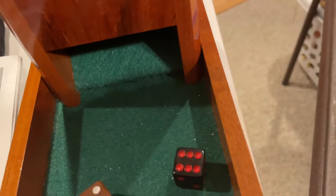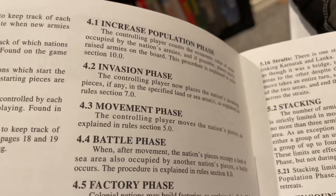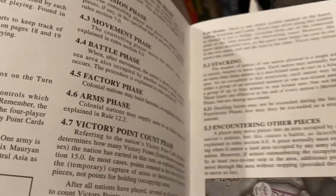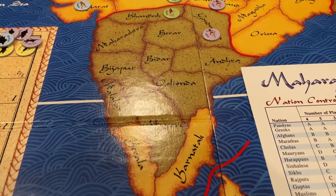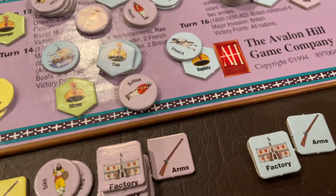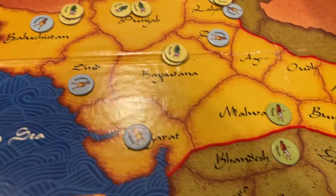Checking the sequence of play: increased population phase, invasion phase, movement and battle phase, factory phase, arms phase. Factories and arms are only for the Europeans. The European guys get to build armed walled settlements, towns, or trading posts in certain zones. And the arms phase is where they can give guns to an allied Indian nation, letting them fight with a plus one.